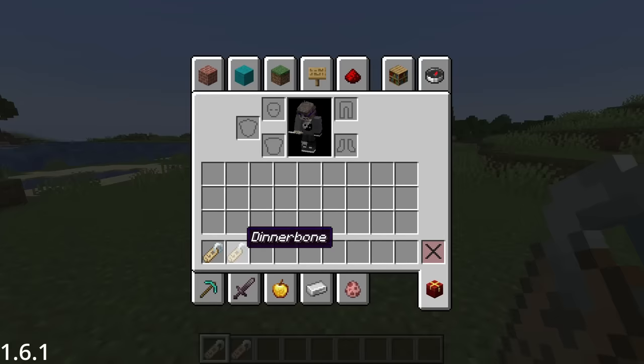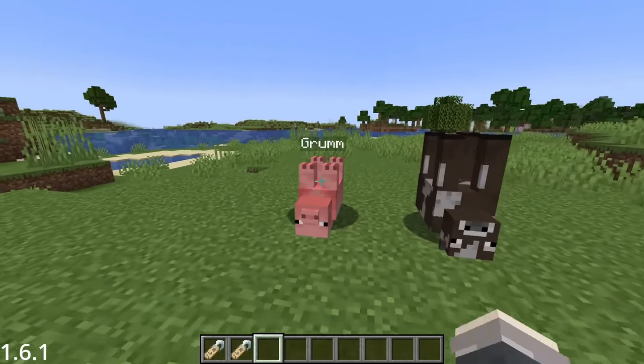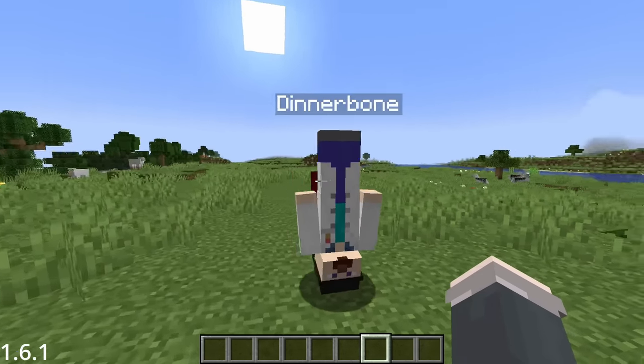Naming a mob Dinnerbone or Grumm now turns it upside down, with a few certain exceptions. What some people don't know is this also works for players, hence why Dinnerbone's skin renders upside down.